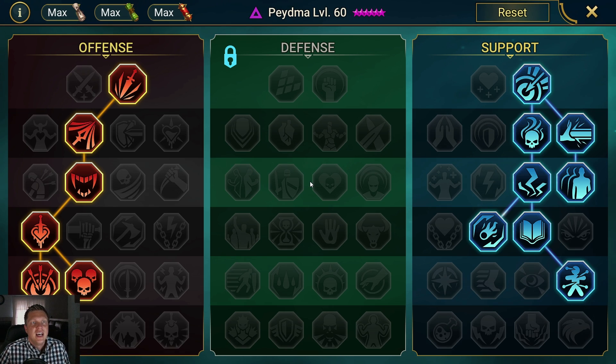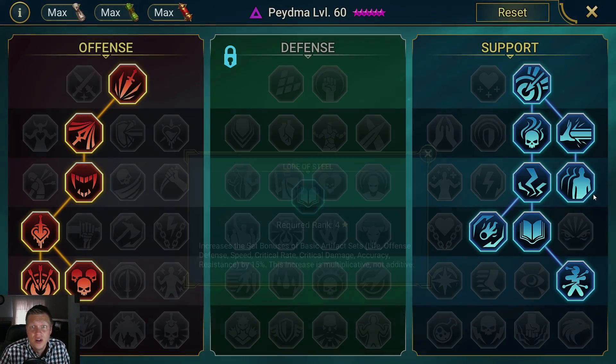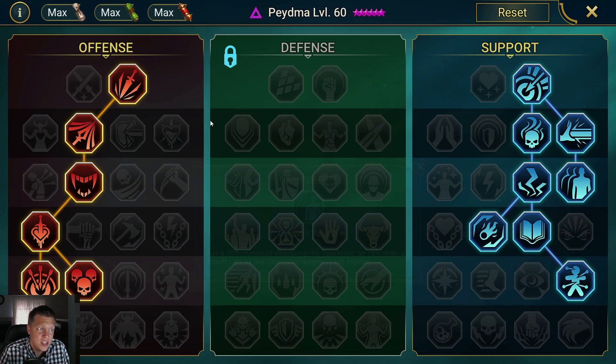For the Masteries, she's one you're probably going to want to go down Offense and Support, because you're going to want to use her against the Clan Boss. She wants War Master because her A1 doesn't hit 3 times. She obviously wants Master Hexer, Lore of Steel, and Arcane Celerity. This is the optimal route I went for currently doing the Masteries on my Paidma.